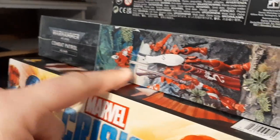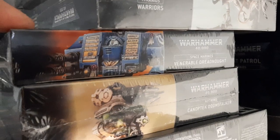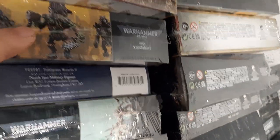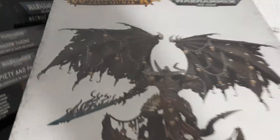I have a Devastator Squad, the whole box of Marvel Crisis Protocol to put together. This is an Eldar Combat Patrol, I have a Canoptic Doomstalker, another Venerable Dreadnought, a box of Tyranid Warriors, Genestealers, some Frostgrave mages which are interesting sculpts, some Stormboyz, a box of Plaguebearers, a box of Venomthropes, the Sonic King, a Great Unclean One — and let me get these down.